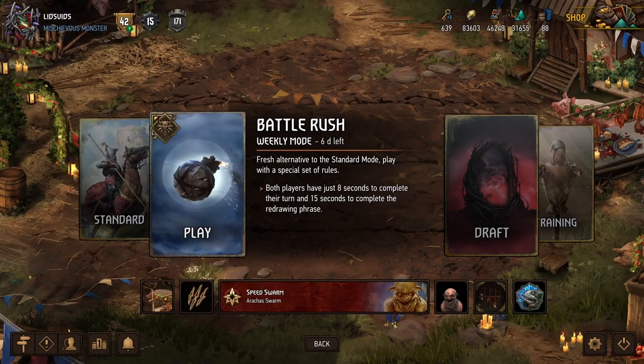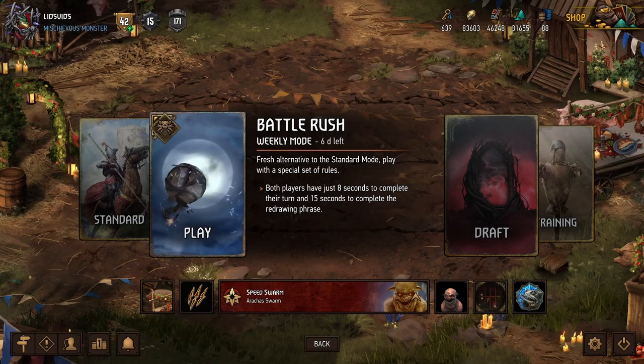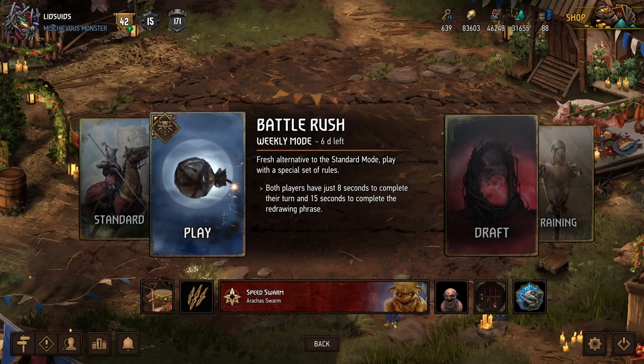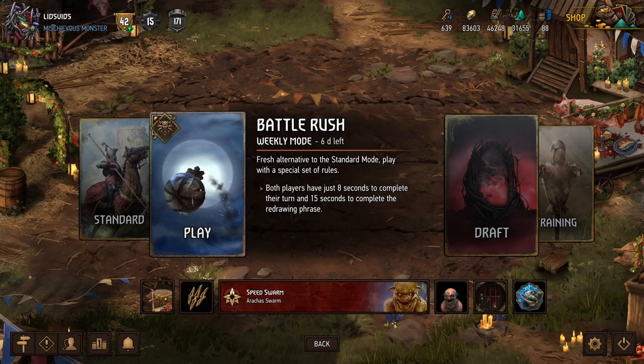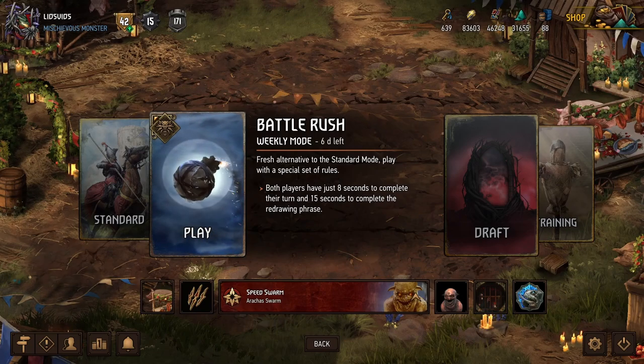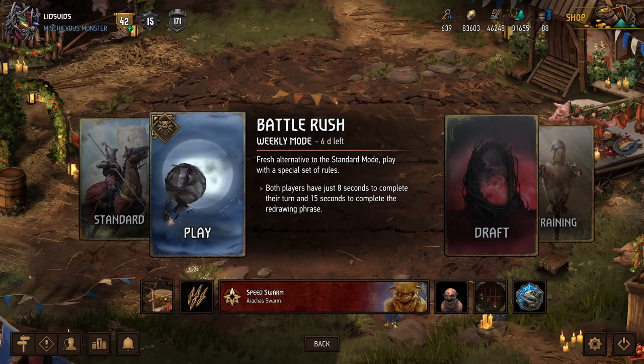Hey, what's up everybody, it's Lids and we're back for some more Gwent. Today we're playing more of the new Battle Rush seasonal event, which is an alternate game mode where we have just 8 seconds to take our turn and 15 seconds to choose our cards in between rounds. That means everything we do needs to be fast. Today we're using an archetype we've never used in this event before, and it just got a bunch of support from the new Claw and Dagger expansion. So let's go take a look at the deck.